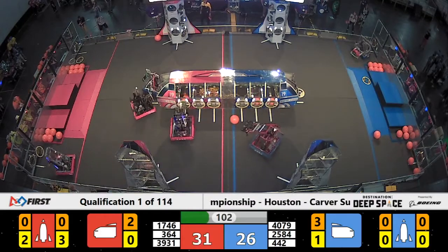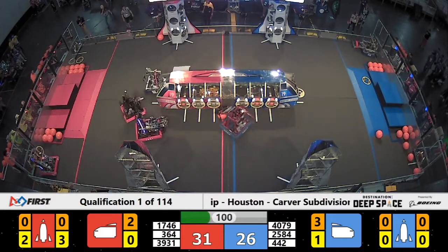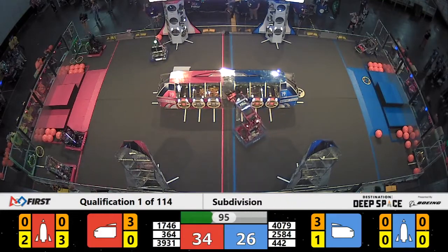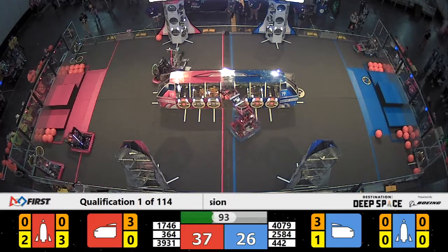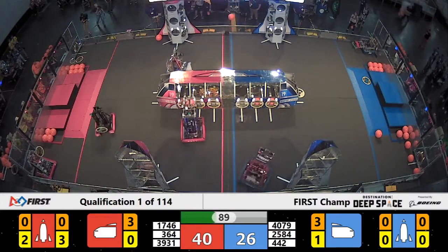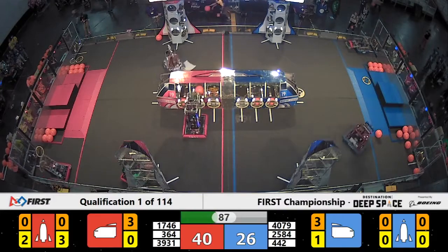Red Alliance has a slight lead right now, 31-26. Uh-oh — 4079 bumping into the cargo ship, pops off a panel there off of the cargo ship. Looks like the Field Reset team will have a little repair that they're going to have to fix.